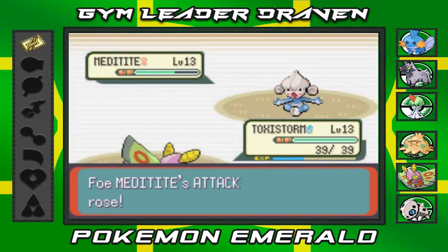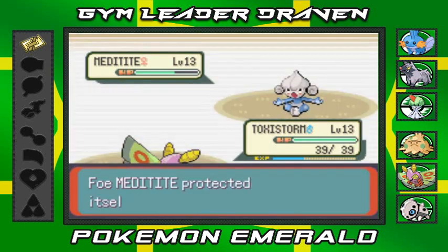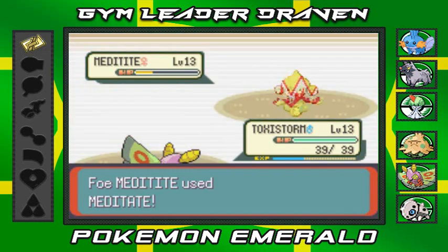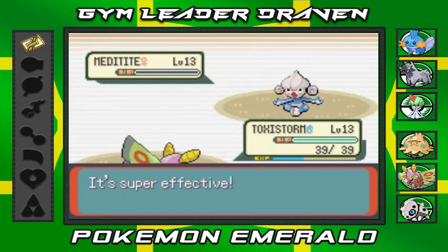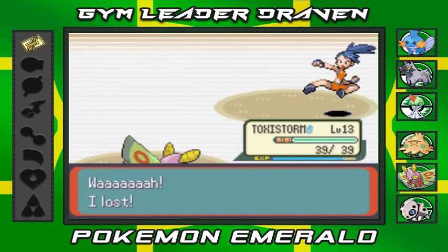It uses Detect and we go again with another Gust attack — hopefully this finishes it off. Not really. One more Meditate for the Meditite — and there we go! Easy. Lots of experience points right there.